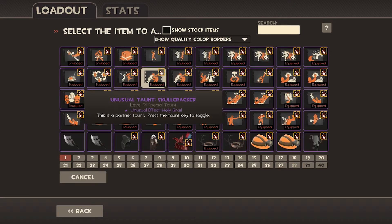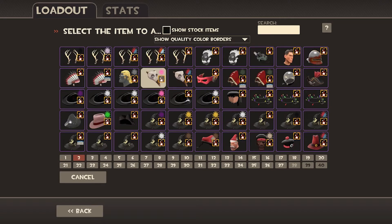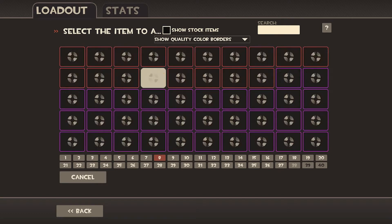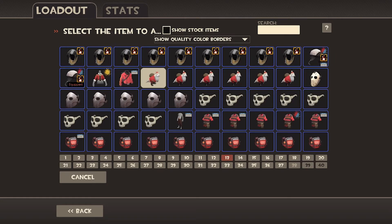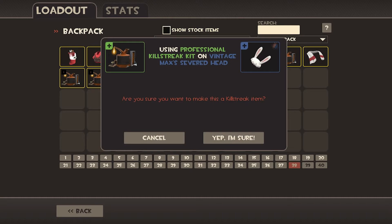Now first I'm going to use this one. The thing that no one has ever thought of using it for is four really rare items, and I'm going to make one of my items rarer by using it. So let's try it. My first favourite one to put it on is an interesting one — it's a Vintage Maxxis severed head.